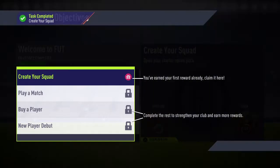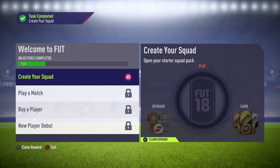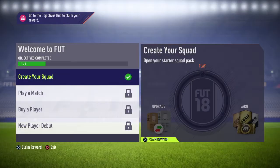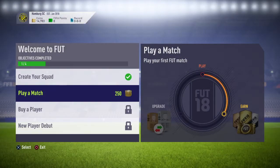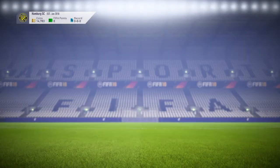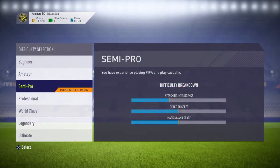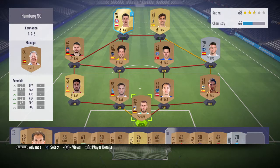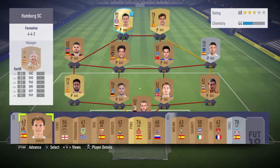We now want you to complete a few short objectives to get you familiar with some of the Ultimate Team features. You have claimed your first reward. In the next objective you will play your first match. We're going to start you off in Seasons mode — in this mode you will start in Division 10. This is the squad you will play the next match with; now is your chance to make any last-minute adjustments.